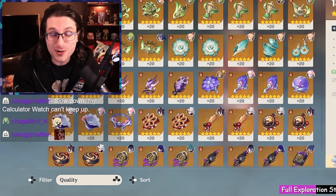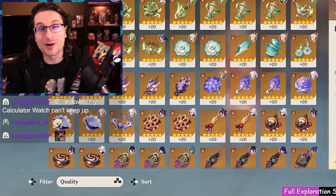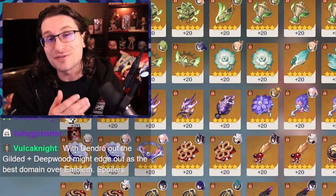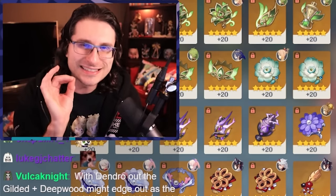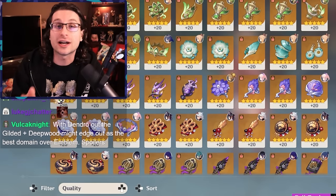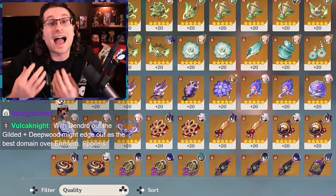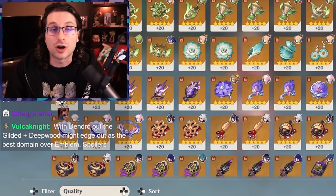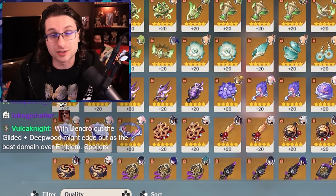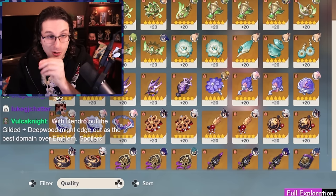Some things to note: if this domain ranks poorly but it has the best artifact set for your favorite character, go farm it. This is just about where the math lies for overall resin efficiency. Also, for two-piece elemental mastery and attack sets, I was very strict in assigning characters — technically every character can run a two-piece to decent effect, but I only counted it if it actually rivals their best-in-slot or second-best. What do you guys think is the worst artifact domain to farm?